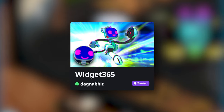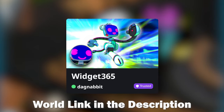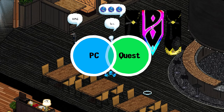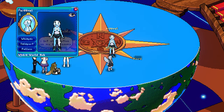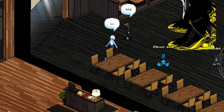This world was made by Widget365 and their team — I'll leave the link to the Discord server and VRChat world down in the description of this video. This world is also quest compatible, although I personally would recommend checking this world out on your PC. It's really interesting to see your own avatar in a more pixelated form.